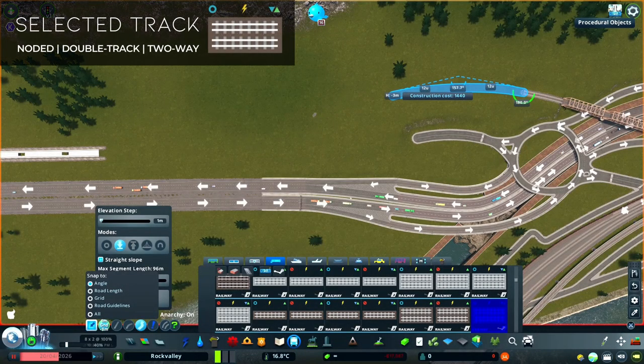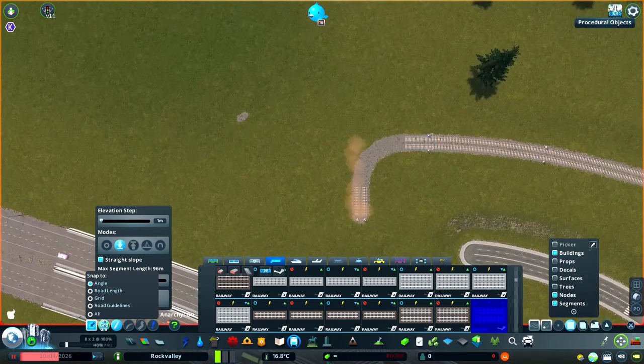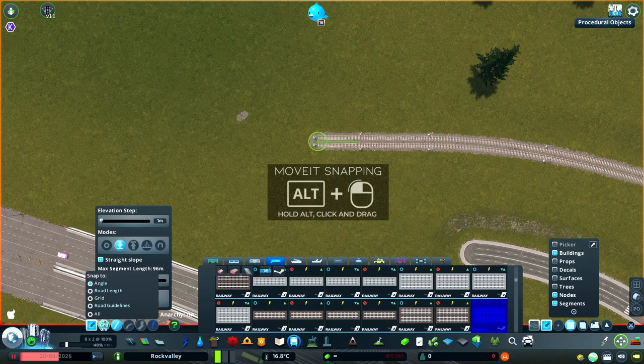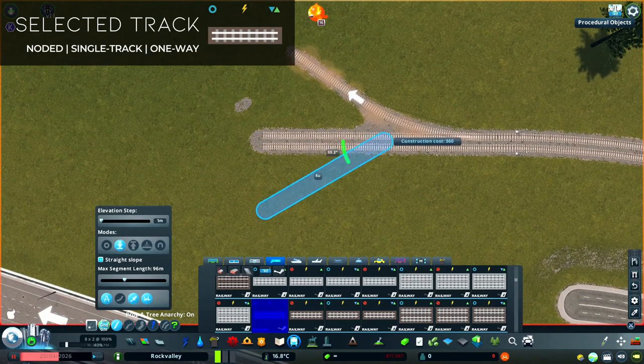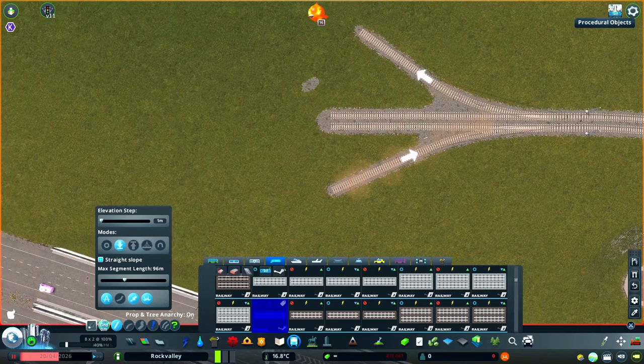I'm going to create a small section of track here, including a small section of straight track, as any transition is easier on straight track than it is on a curve. I'm using a hard right angle here, otherwise a segment that already exists may merge with the segment I've just created. Building it at sharp angles stops this, but you can easily realign it by holding Alt on your keyboard while using Move-It. I'm going to use this section of double track as a guide, so that when I build my pair of single tracks, I can be confident that they will align to the same dimensions as a regular double track railway.